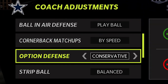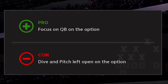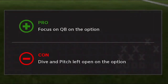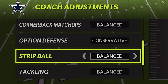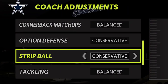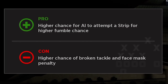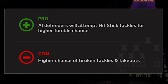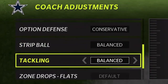When it goes to option defense, without a doubt the number one way to go is conservative - you just don't typically see defenses playing the quarterback well when it comes to option plays. I don't really mess with strip ball or tackling because you get a lot of face mask penalties when you go too aggressive. If you're down late in the game and you need a turnover, that's the best opportunity to go aggressive for strip ball and tackling. Typically though I find you just get a lot of penalties, so I pretty much always leave that on balanced.